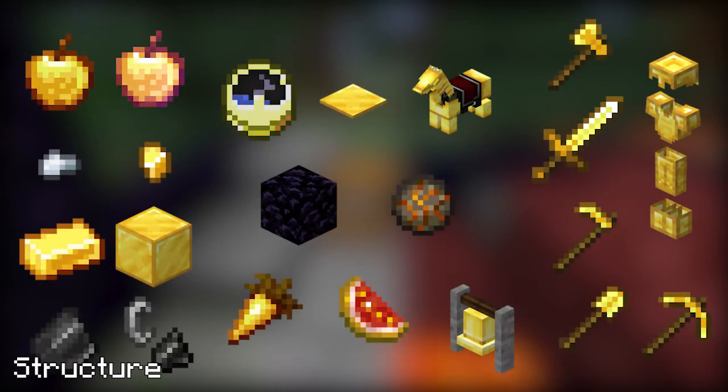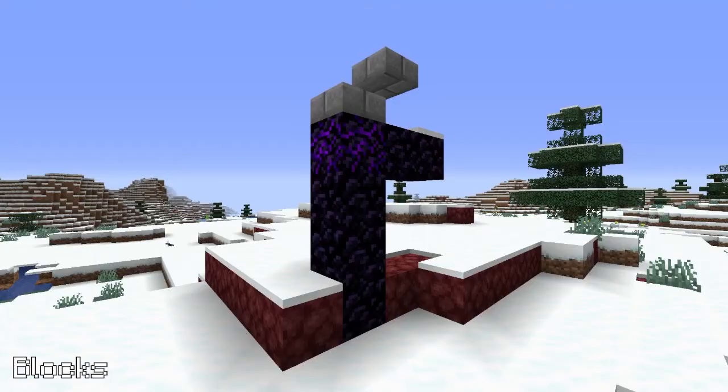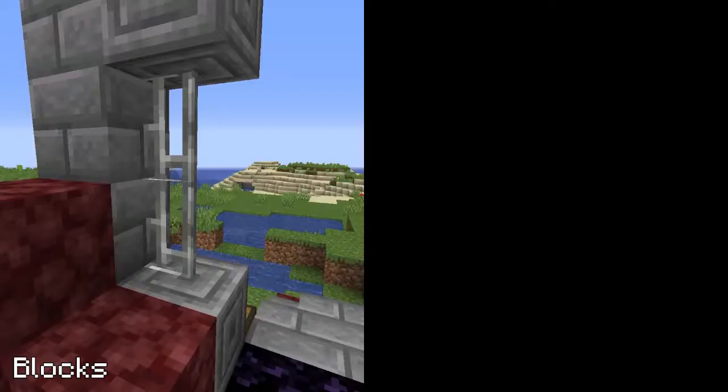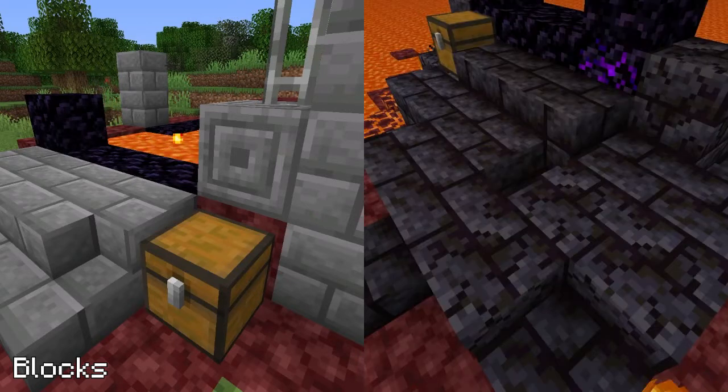There's also a chance of a chest generating with possible loot. At Ruined Portals you'll find Obsidian, Crying Obsidian, Gold Blocks, Netherrack, Magma Blocks, Lava, Iron Bars or Chains, and Stone Variant Blocks or Blackstone Variant Blocks.